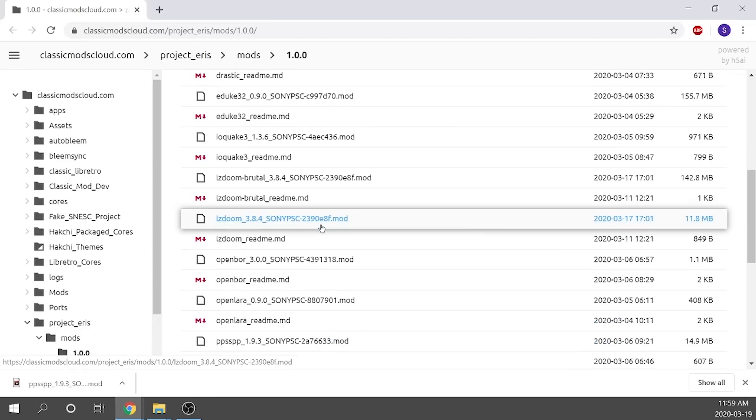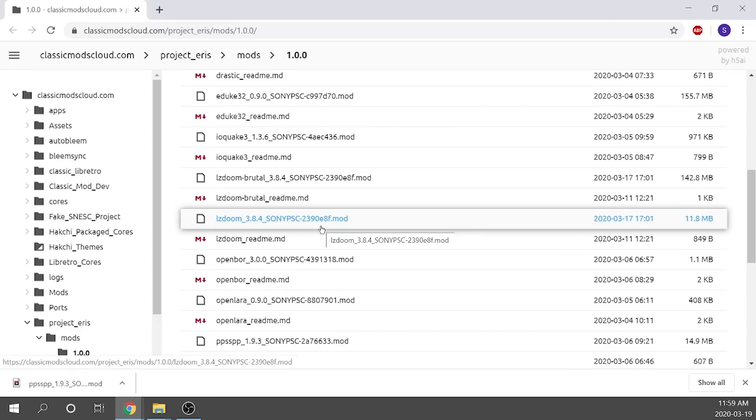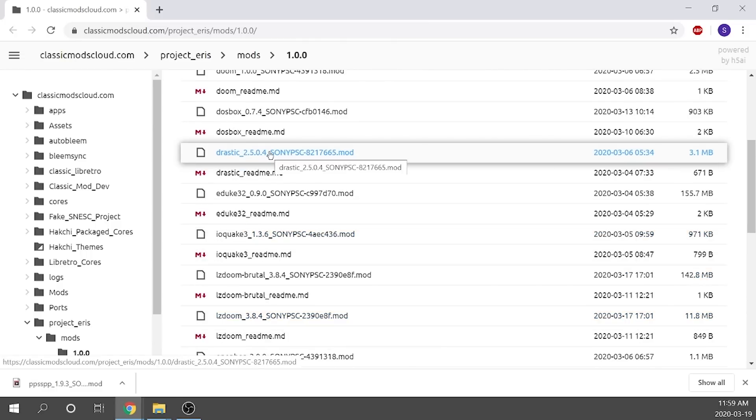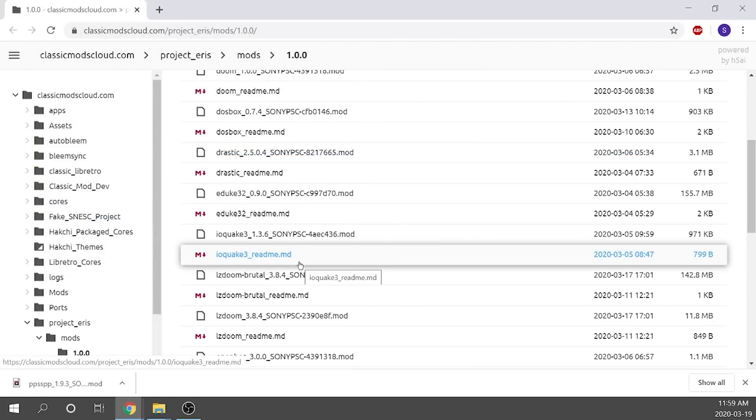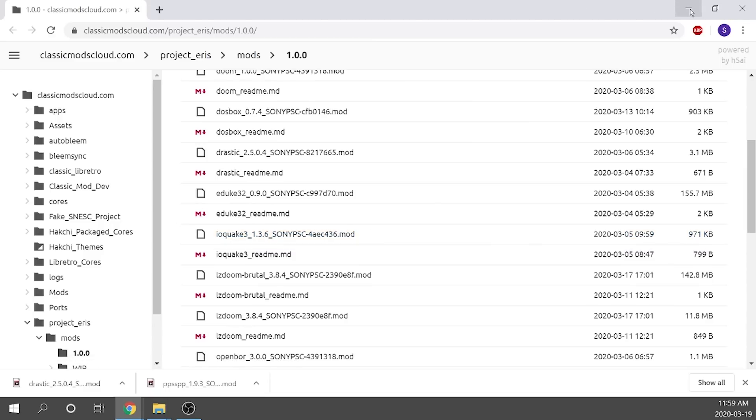Next, we're going to do the same thing with our Drastic emulator. I just need to find that right over here and click on it. It's going to ask us where we want to save it. Because we've already navigated to the Mods folder, it will automatically populate that way, so we just have to hit save. It'll take a couple of seconds to download, but they are small files and we're pretty much good to go.